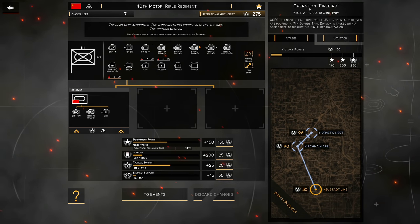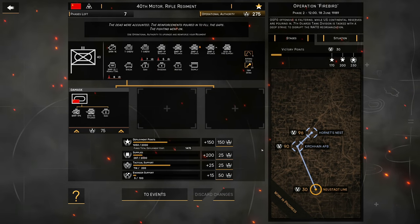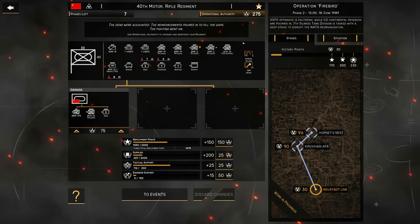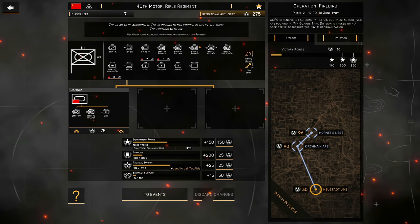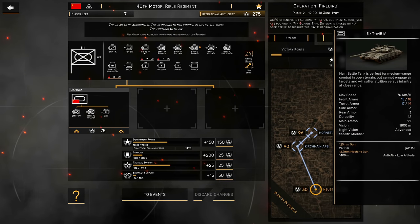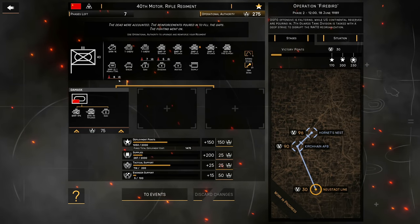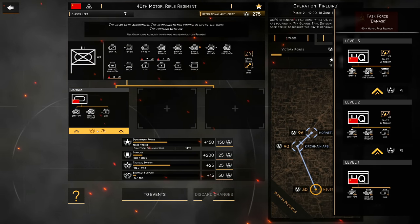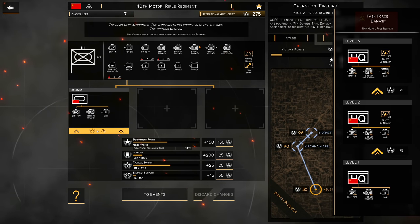Today we're going to be starting with the meta-game. Here in phase two we've got to spend our operational authority before moving into the next battle, which will continue basically from where we left off. We can spend it on deployment points, supplies, tactical support, and engineer support. We can also reinforce our individual units - for example, I can add an extra T-64B1V for seven points, or add extra BMP-2s. I can upgrade my task forces to give us access to better units or tactical aid, like SU-22s if we upgrade Task Force Damask.